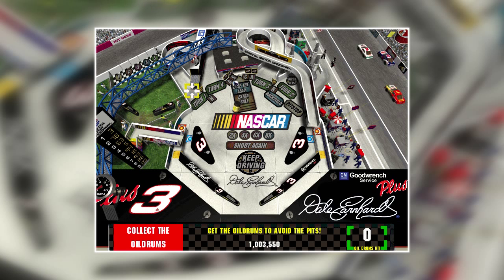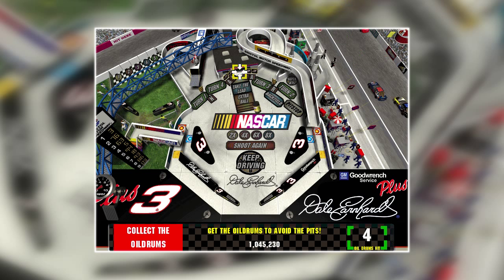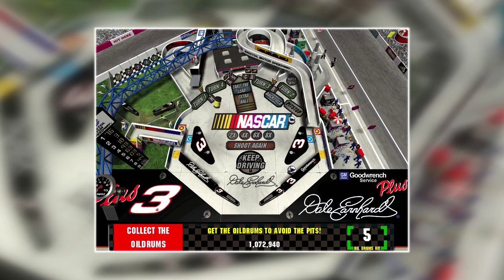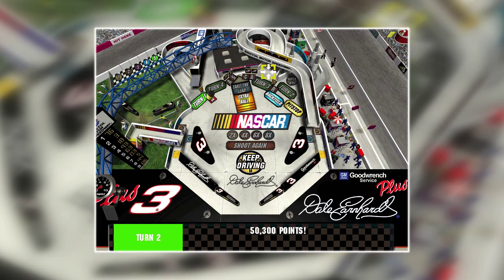Looks like you might have some engine trouble. Keep your eye on that oil. Terry Labonte is taking a pit stop. Bill Elliott is on his way to the pits. Car number 63 is pulling into the pits. Car number 86 is pulling into the pits. Dale Earnhardt has dropped another position. You're getting that under control now. Keep at it.